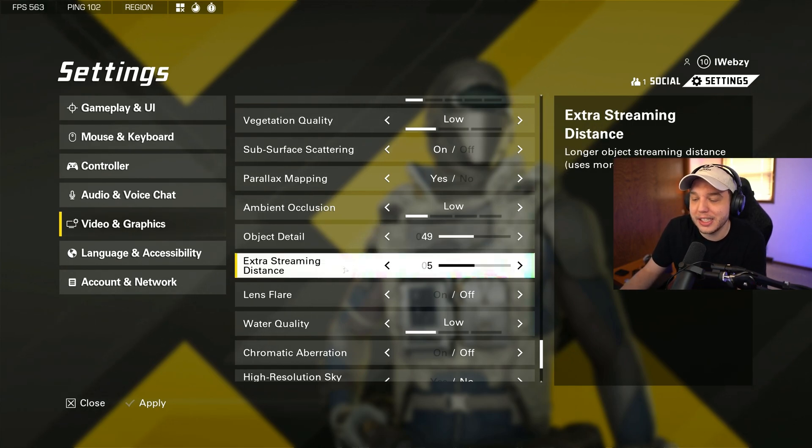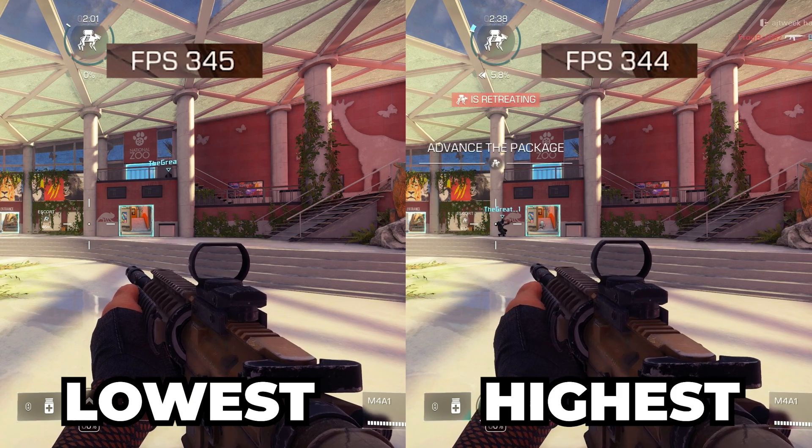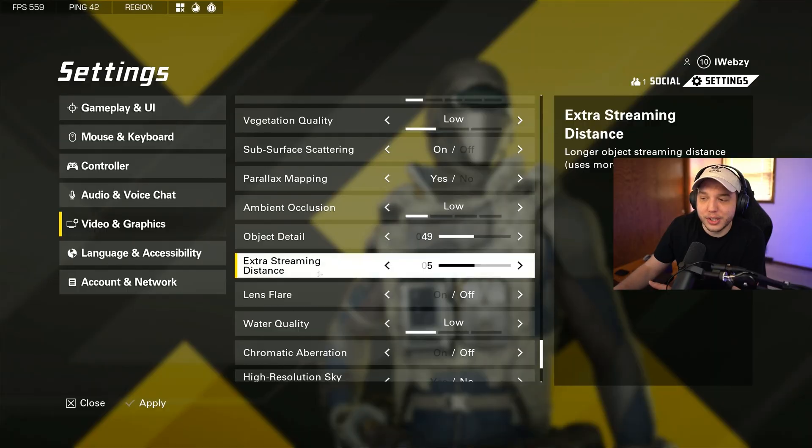Extra streaming distance is the distance at which objects can render in, so ideally you want this set all the way up to max so objects don't keep popping in as you're running around the map. But when I tested the difference, the FPS difference was pretty noticeable between the highest and lowest settings. So setting this to five gives us the best of both worlds — we don't notice objects popping in while also getting an FPS boost.